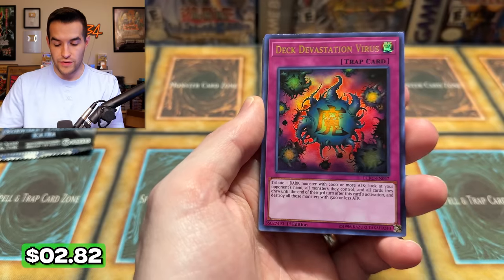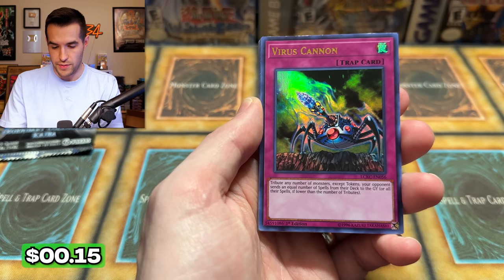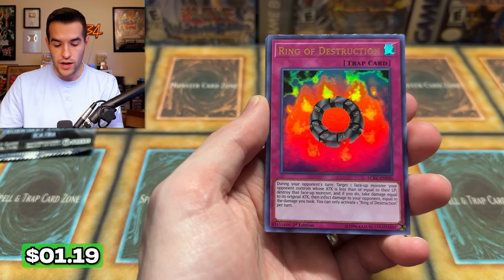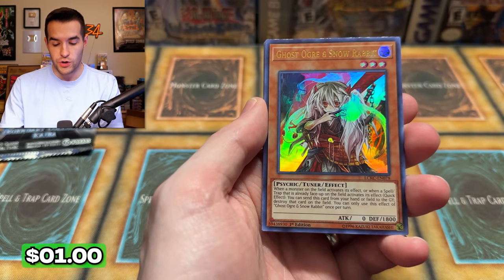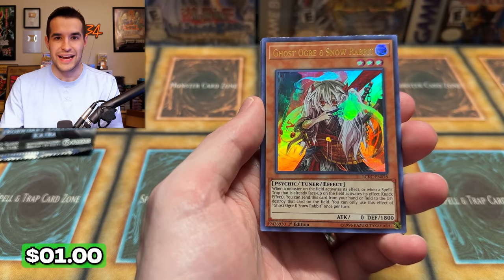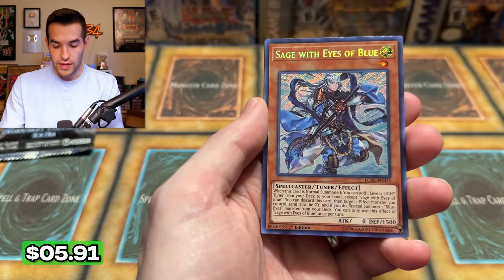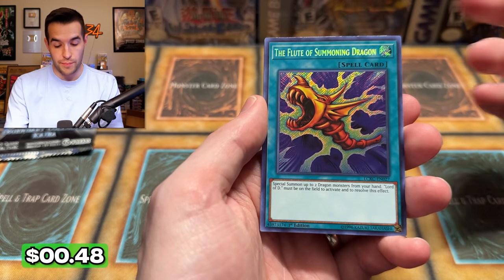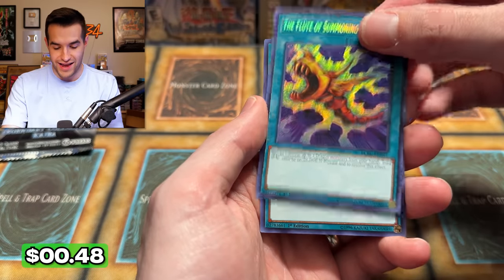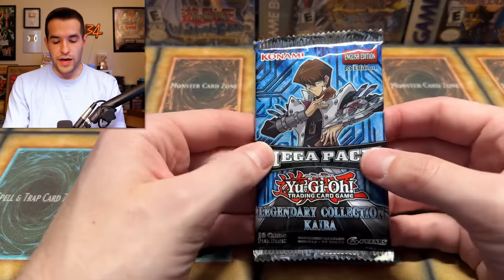Pack two — Kaiba! We have Deck Devastation Virus, Ring of Destruction, Double Summon, Ghost Ogre, Snow Rabbit — I looked it up and it was like 90 cents, which was shockingly low. Dragon Shrine, and Sage with Eyes of Blue — this is always like a $6 to $10 card, so this is great. Food of Summoning Dragon, cool but not valuable anymore. Majesty with Eyes of Blue — good in Duel Links for a while but not too valuable. Not a bad pack because of the Sage, but we are definitely not on pace right now.